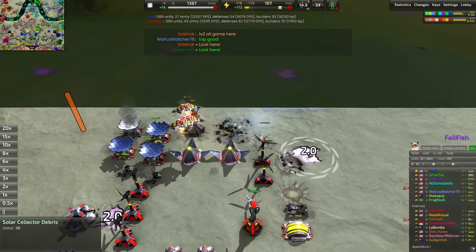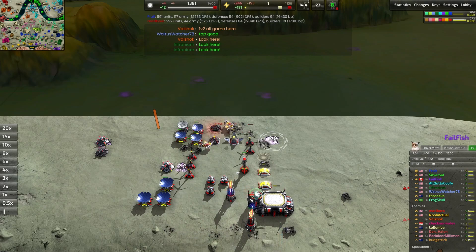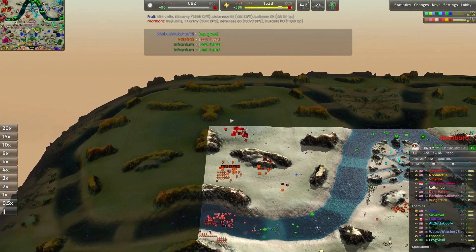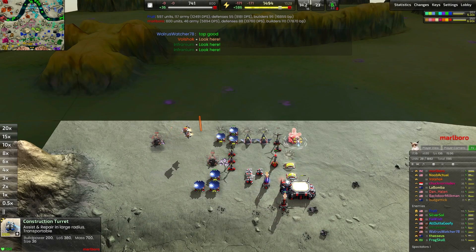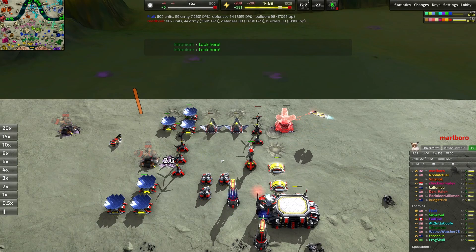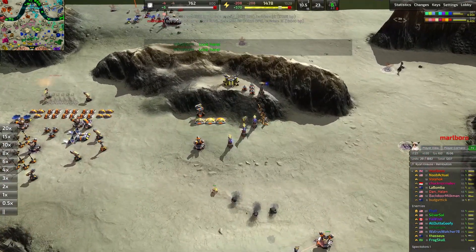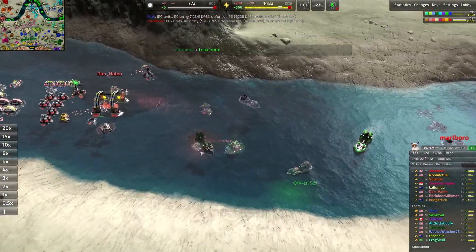Looks like there was some aggression up north — a Thug has pushed in and torn down a lot of the production center for the red player. Marlboro does have the T2 lab up and running though, so we can see those T2 units coming out eventually. Starting up the T2 metal extractors. These construction turrets are preoccupied looking at the other constructor, which is unfortunate. We've got some static defense set up to protect this advanced geothermal plant — that's very nice.